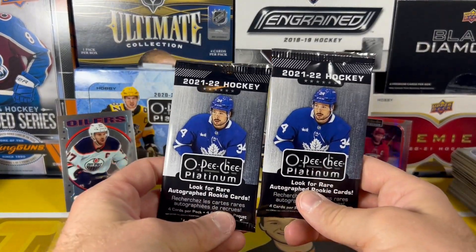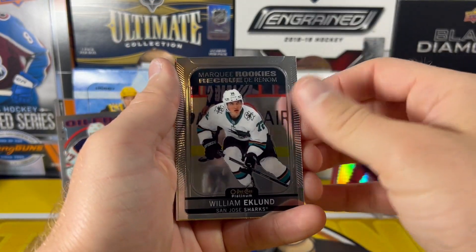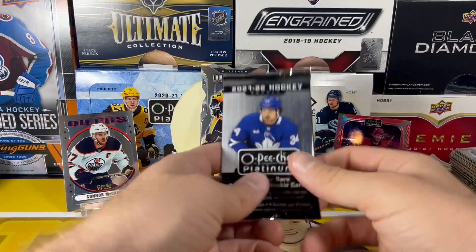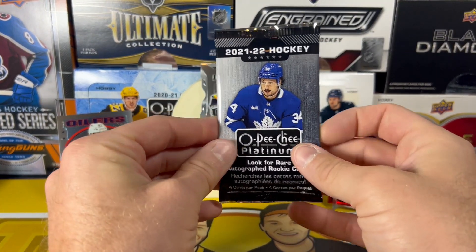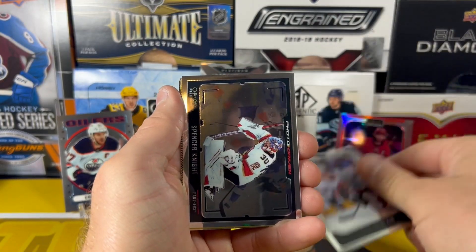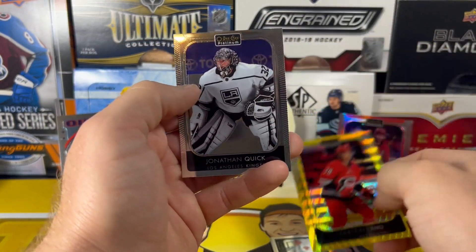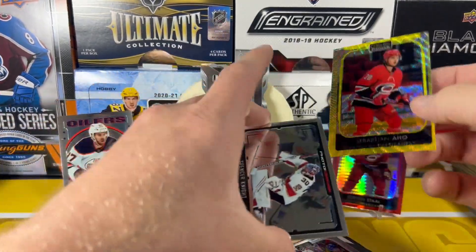Down to our two last packs. Kreider. William Eklund Marquee Rookie. Josh Norris Neon Yellow. Final pack — pack number 120 of the case. Been a lot of fun opening this case, let's see what we can end with. Stutzla Photo Driven. Spencer Knight. And Sebastian Ajo on the Neon Yellow. And Jonathan Quick on the base to finish us out.